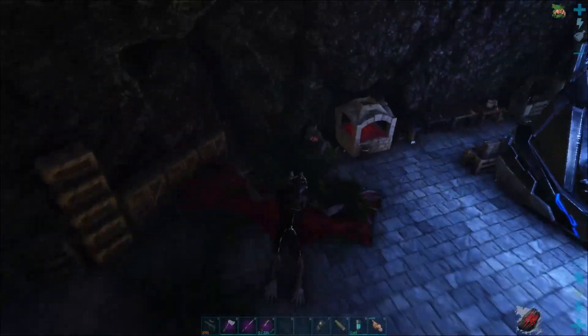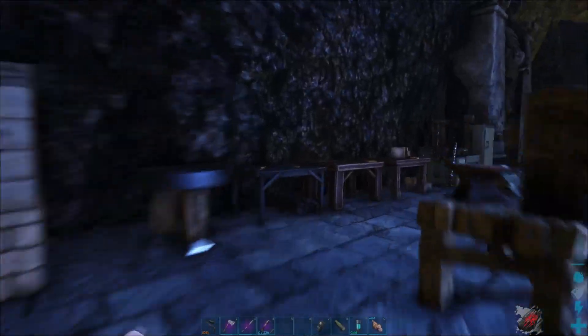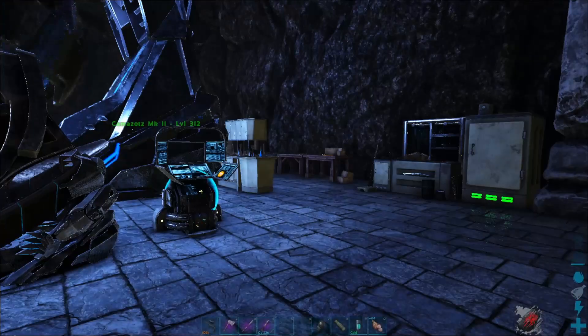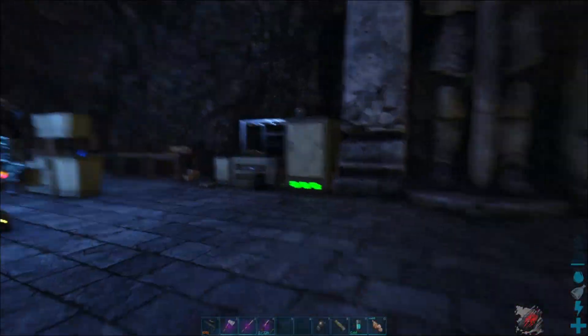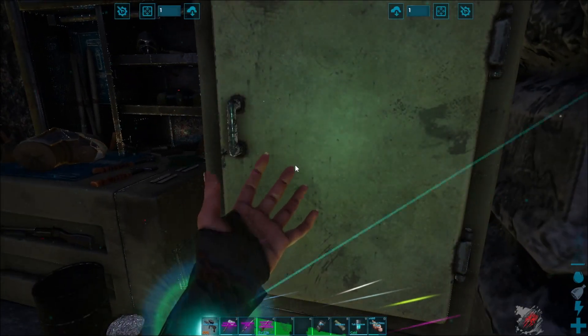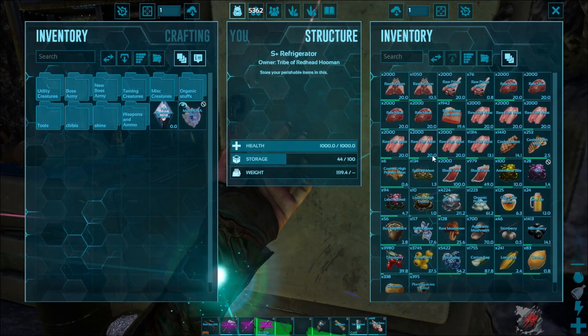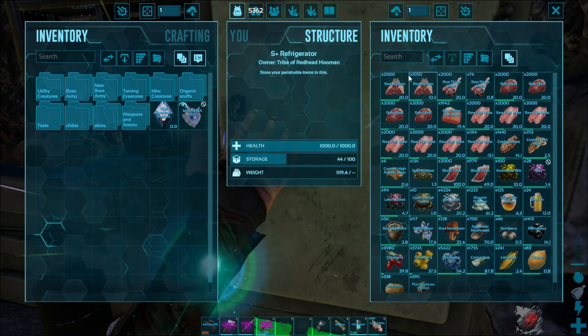I went ahead and moved most of my storage and all my crafting items all back in here, so everything's nice and organized and all in one place where it can be safer. I finally built a fridge, so the old preserving bin — the thing that uses spark powder — became unnecessary.